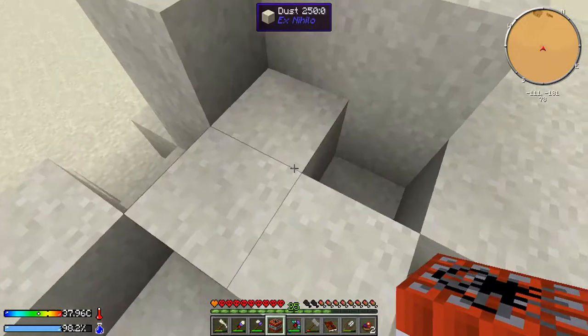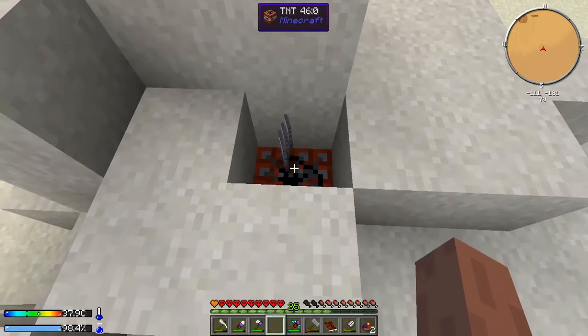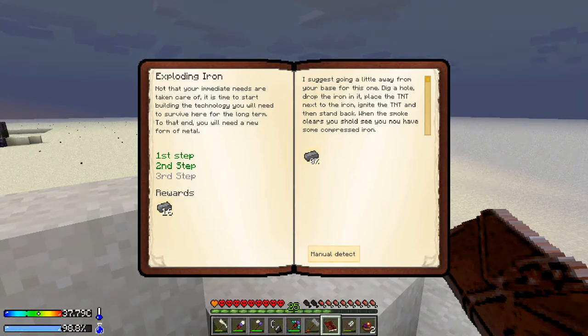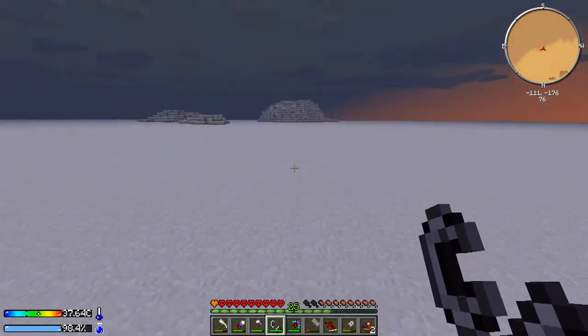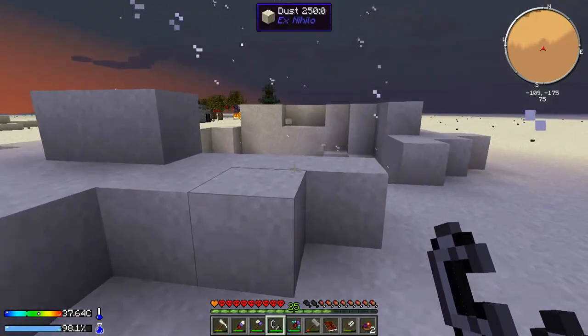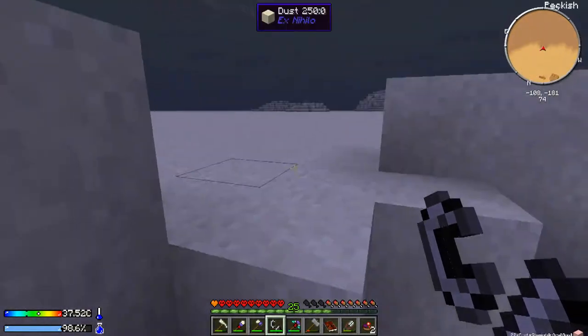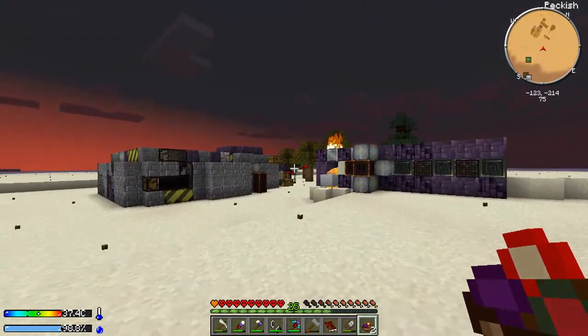It must be raining or something. We'll place the TNT right here and drop our precious iron on top of it. Let's check the quest book first — the third step says: go a little away from your base for this one, dig a hole, drop the iron in it, place the TNT next to the iron, ignite the TNT, and stand back. When the smoke clears you should see that you now have some compressed iron — we will lose a little bit of this iron.